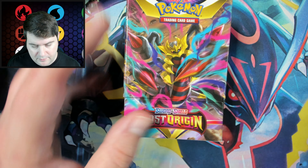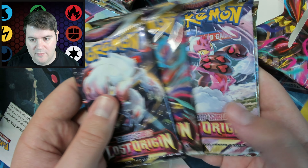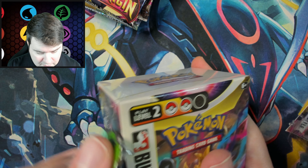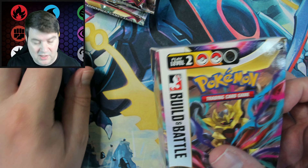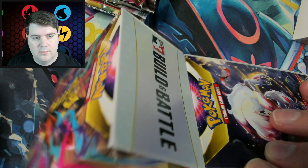Opening the next box — I actually don't know which promos are in these boxes; I try to keep them secret so I don't spoil myself. Sometimes they're pretty cool. There's usually one or two that feature cool Pokémon, and some that just aren't. Next we have... oh, a Gengar! That's what I'm saying — you go from a Comfy as the promo to a really awesome looking Gengar. This is probably the Chase promo, if I had to guess.